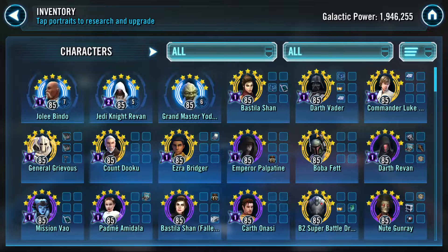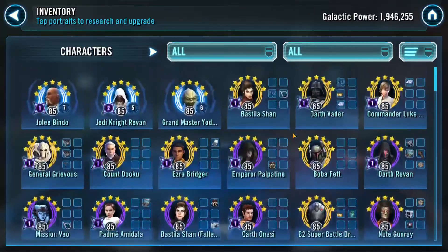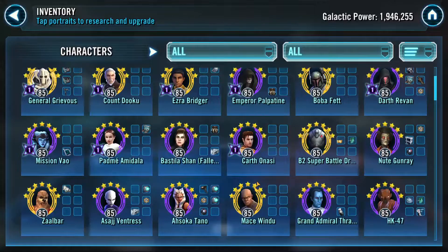I'm noticing some peculiarities — specifically, three Gear 12 Separatists early. For defensive purposes, where is your Nute Gunray? If you use a Nute Gunray lead — Nute Gunray, B2, Count Dooku, Grievous, and insert other Separatist character here — that's a great defensive team. So I'm not super opposed to that.